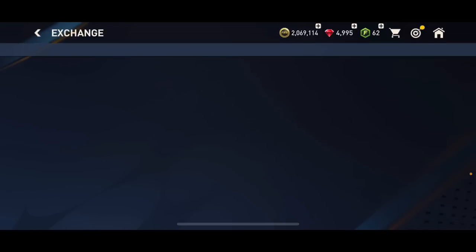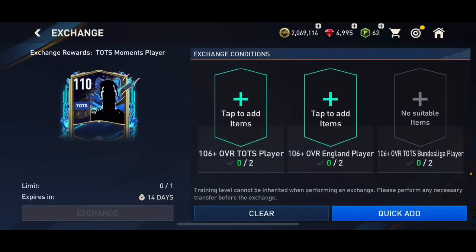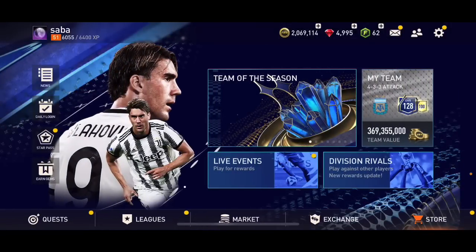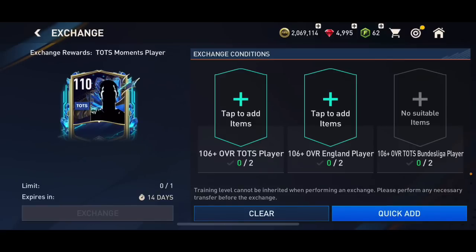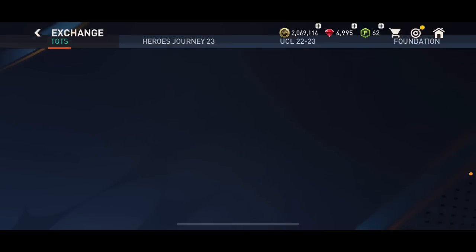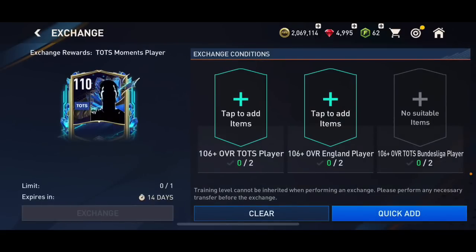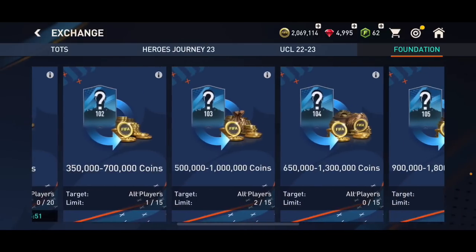But as I said, this exchange is going to be here for 14 days. In 14 days, you'd like to think that we'll be able to get some English players from the market as well. In like a week or 10 days, you will still be able to get those English players from the market, so you're still going to get that 110 overall player for free. Let me know in the comments if you've already done this exchange.